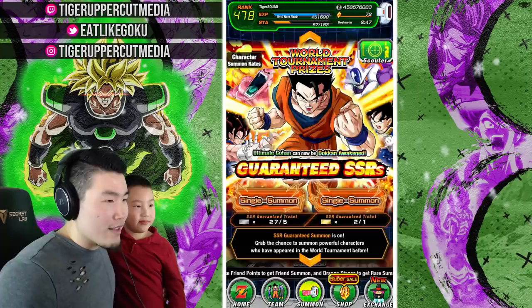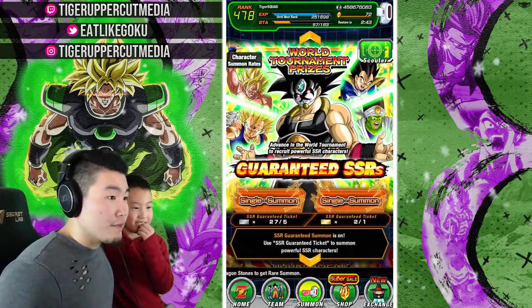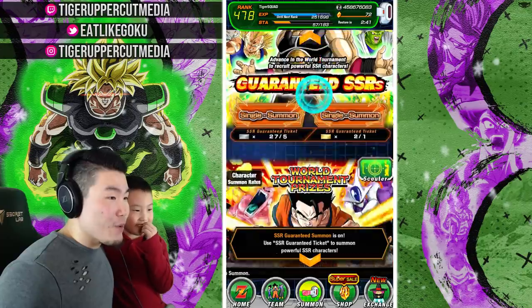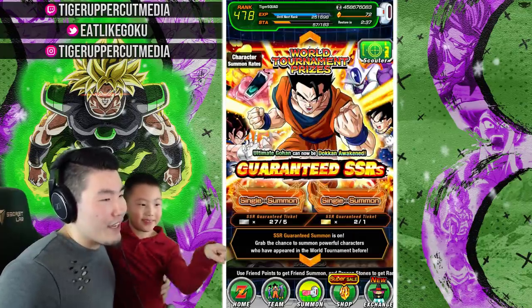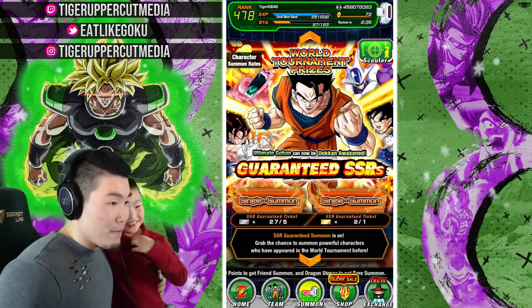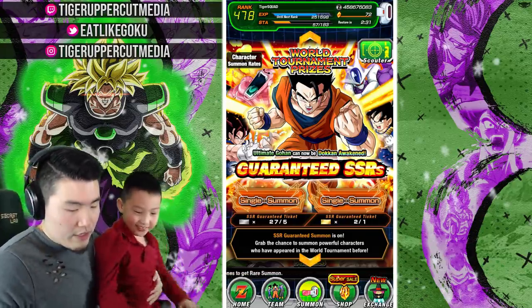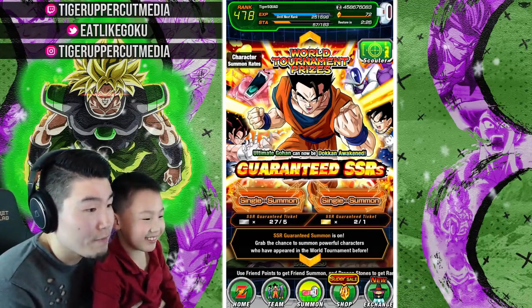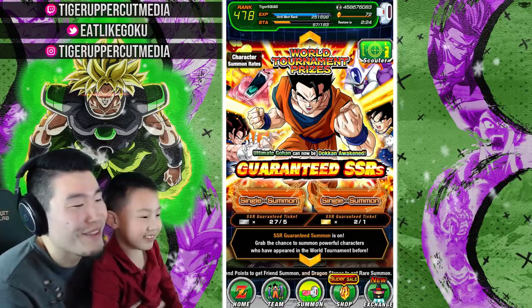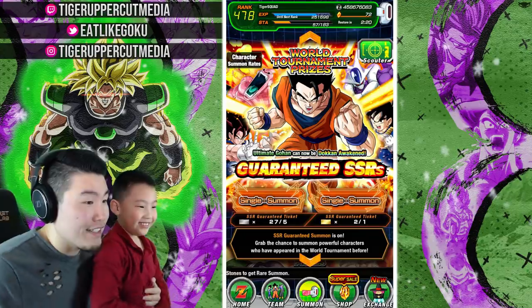Phoenix, which banner do you think looks better, this one or this one? I want the guaranteed. They're both guaranteed SSR, so which one looks cooler to you? I don't really care, because I already got everything I need for these. This one? Okay, so why don't you go for it Phoenix? Just go over here, hit that mouse, hit single summon. Which one? Single summon? Oh, they're both single summon. Whichever one you want, doesn't matter.